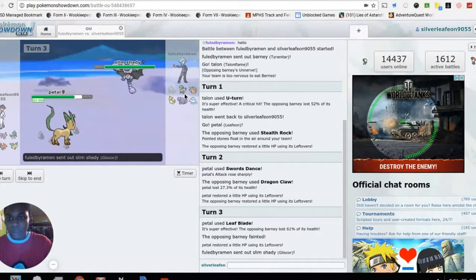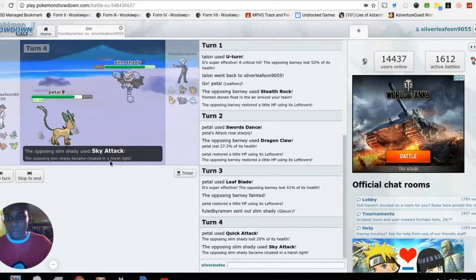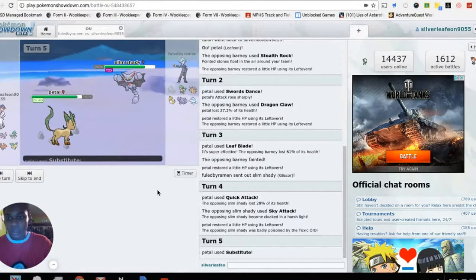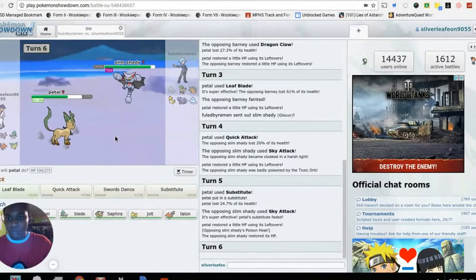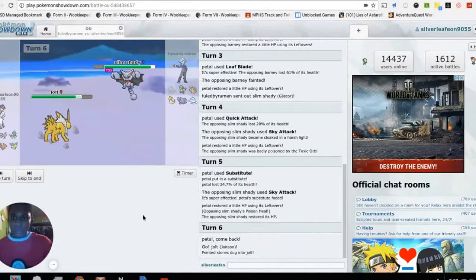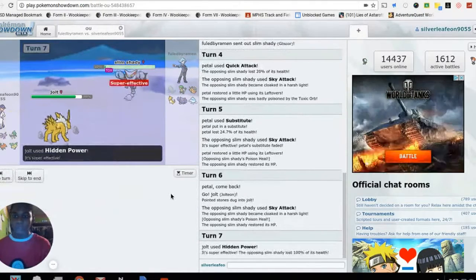He sends out Gligar next — Ground/Flying type — so I go Quick Attack, which does no damage. He uses Sky Attack. He's Toxic poisoned though, so that works out. Didn't see that coming! But we need to switch out; there's no way we're beating Gligar right now. The only reason I'm switching is because of Sky Attack with the poison.